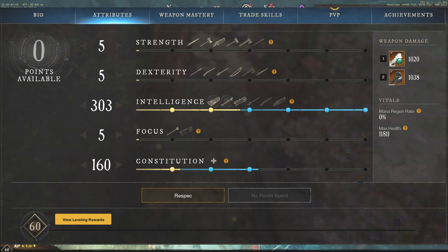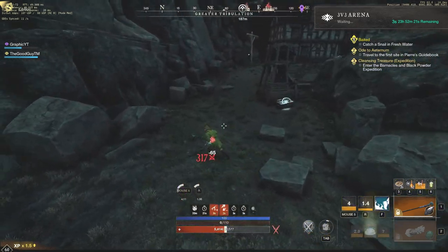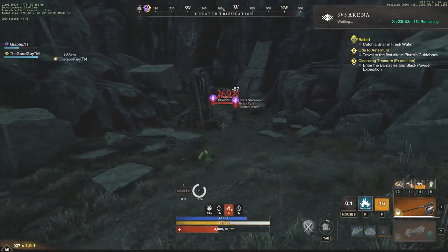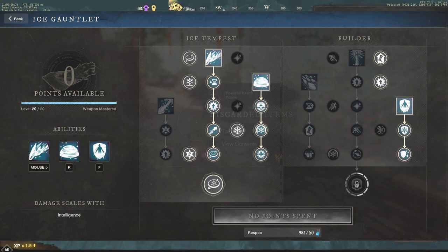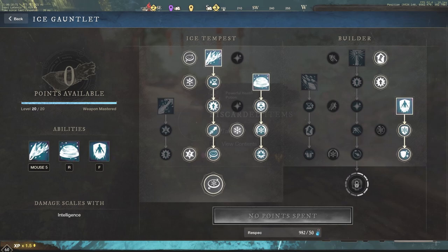So 303 Intelligence is what I'm running, and I'm also running 160 Constitution. This is because you're going to get that 40 additional Constitution when you go into an arena and pop your con food, so we're going to be running exactly a 300 Intelligence, 200 Constitution build. You can also go for 50 Dexterity if you want, and leave out some Constitution or Intelligence — I would leave out con if you are going to go for 50 Dexterity.